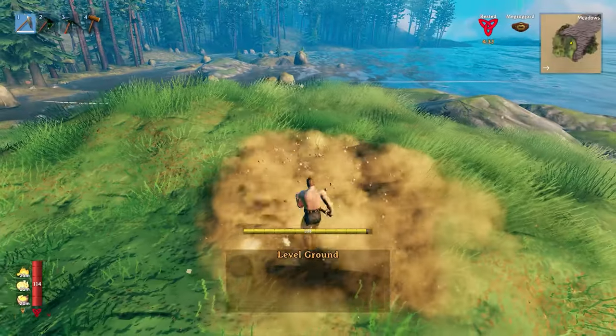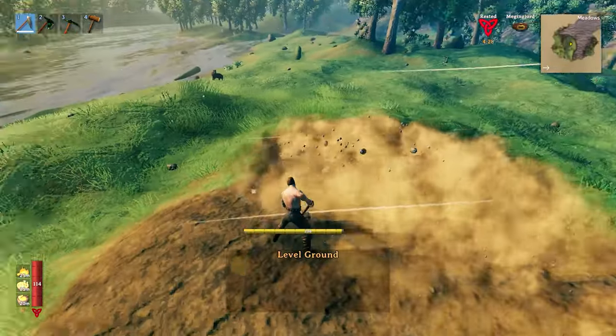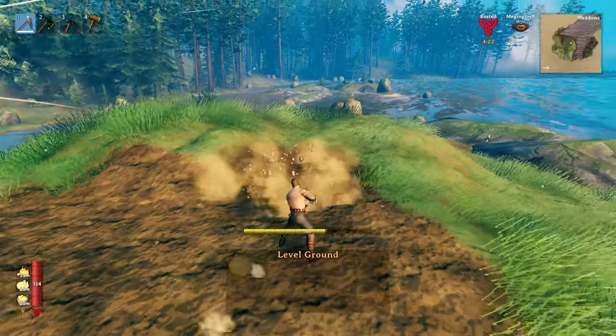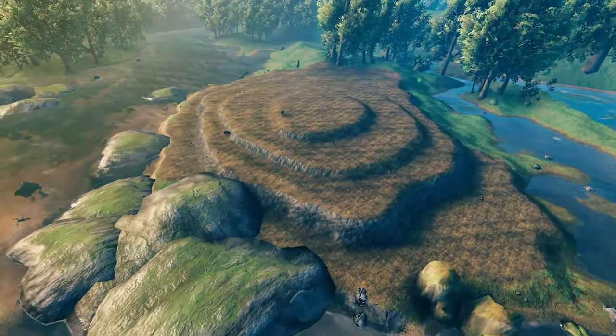The next step was flattening the ground. I know there are some mods for this, but I really wanted to do this manually, because I wanted to have three different levels where I built the castle: one for the keep, one for the houses, and one for the walls. Here's an area view of all the hard work.